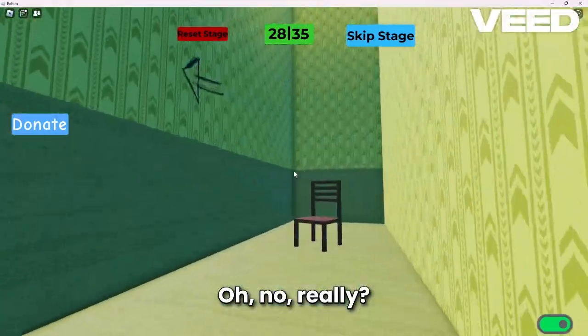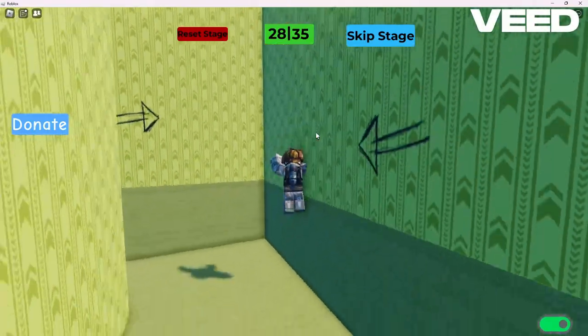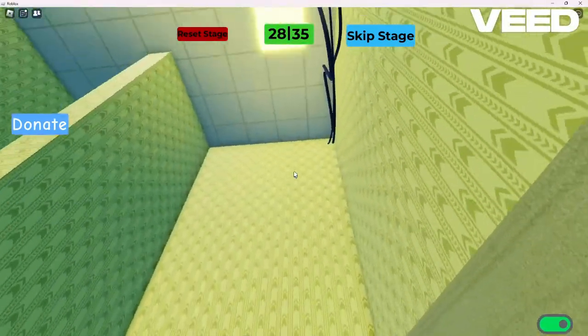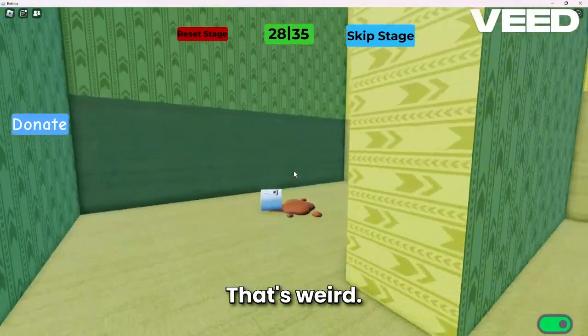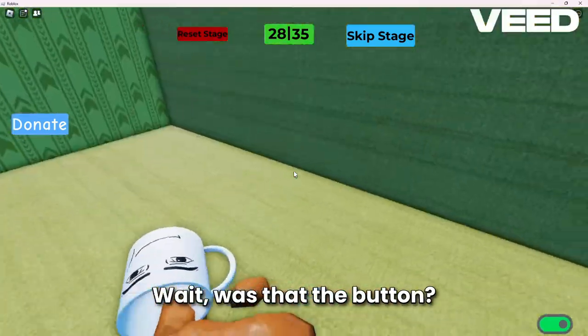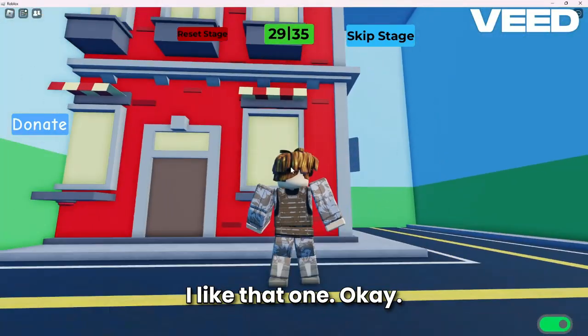Oh no. Really? I gotta play back rooms? I gotta jump somewhere? Something. That's weird. We spilled our coffee. Wait, was that the button? Oh my gosh. That was a good one. I like that one.